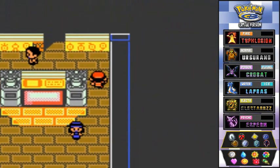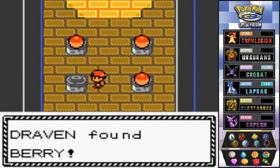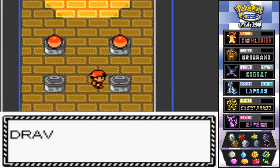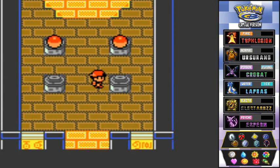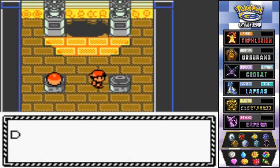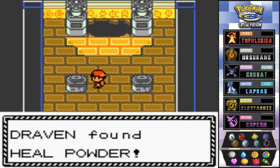We're going to go through that hole. We found some new items: a poison cure berry, an energy powder, and a heal powder. Going down, there are some words on the floor or wall. I really need to check Bulbapedia because this inscription is kind of confusing me.